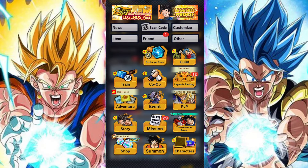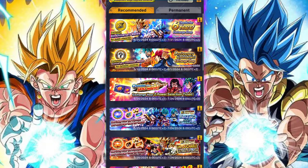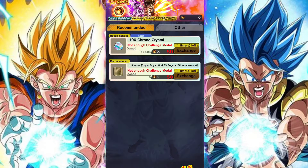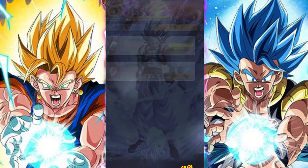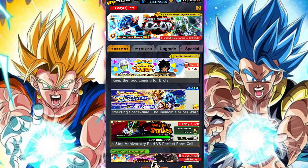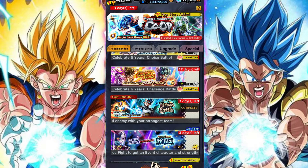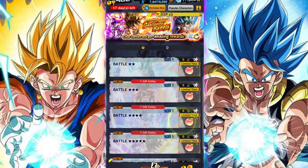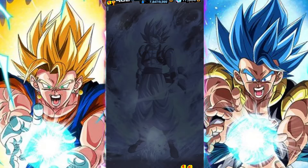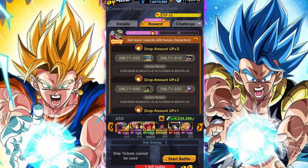Legends Limited power is always appreciated, and you also have the added bonus of being able to get yourself some Legends Limited characters from a summon. You do have to complete 35 attempts at the event. The event is up for 17 days, so should you do all five difficulties every single day — barring Extreme because that doesn't count — then after seven days you'll be done.